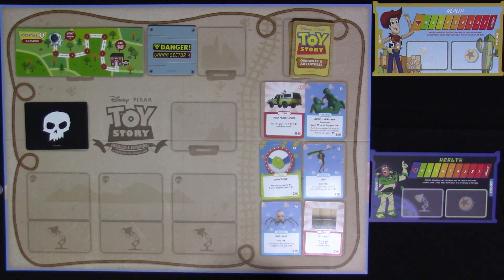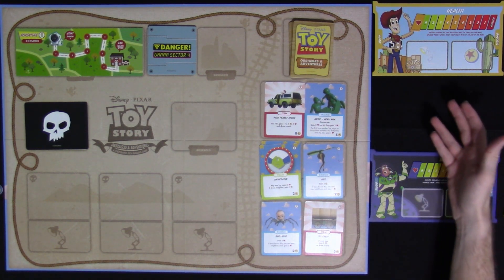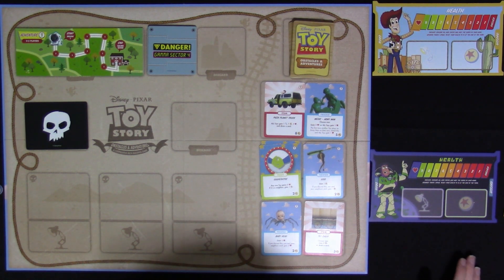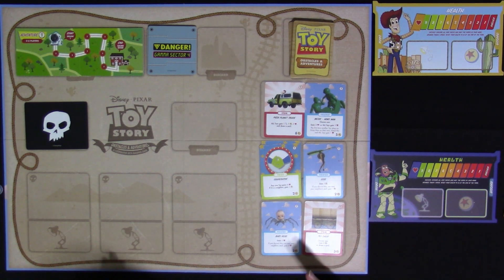In this game, you'll be playing as Buzz, Woody, Bo Peep, Rex, or someone else in the future. It starts with four players and four characters, but it does go five — spoiler alert, there is a fifth character you'll get in the second box. I wanted to give you an idea of how this works and the differences from Harry Potter.